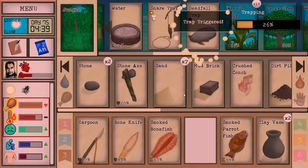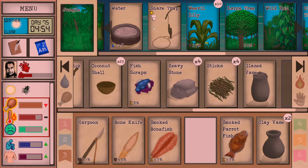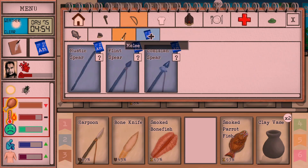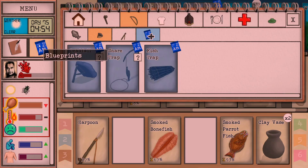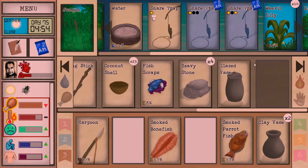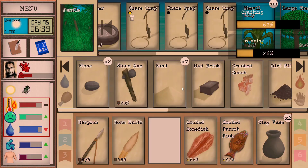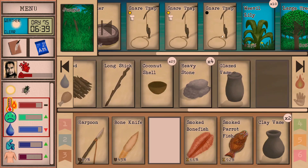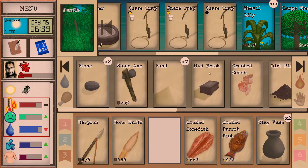The deadfall trap is triggered, but I've been disassembling these — they're really not very good. I think we're going to switch over to snare traps. Let's get the blueprint up. I've got two more snare traps built now and I've got at least one bait item. I feel like snares are much more effective than the deadfall traps. Wetlands, here we come.